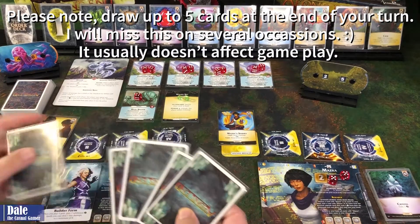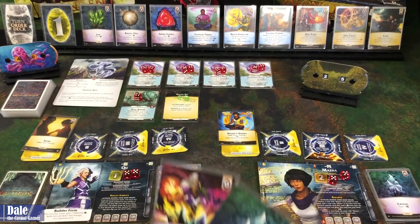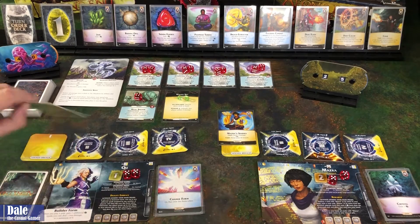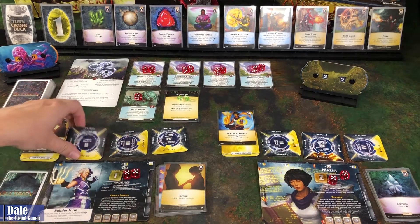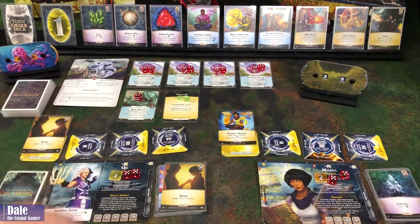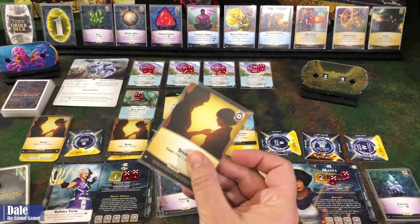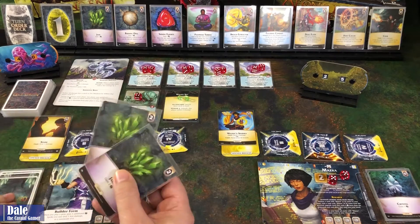We drew four cards and have one spell in hand — several spells now. One gem gives us two money; another gives one money and lets us cast any player's prep spell. We'll cast our spell even though it does no damage to remove a card from hand. We use two money to focus a breach, allowing us to prep a spell there. With three total money we go ahead and prep it, discard remaining cards, and draw up to five.